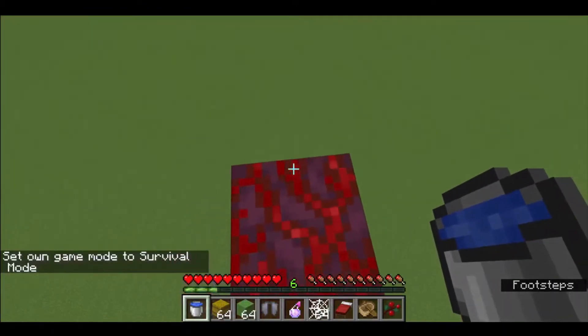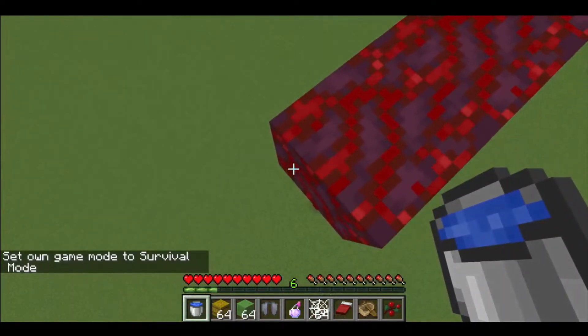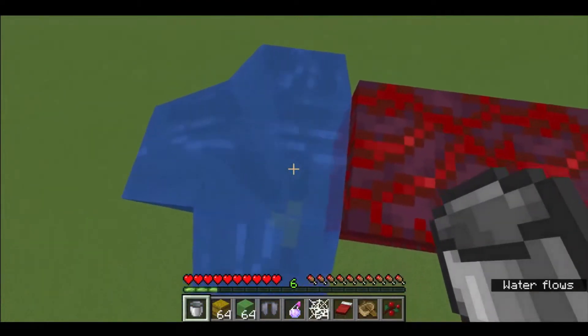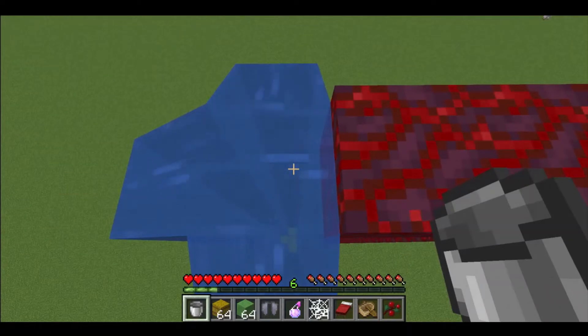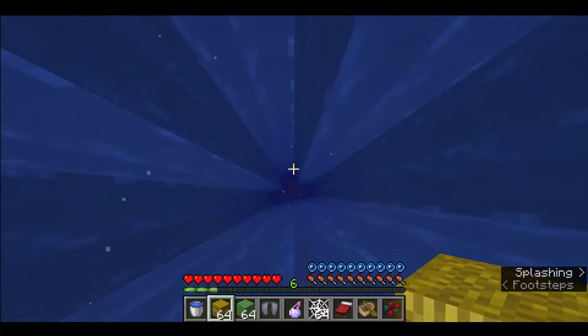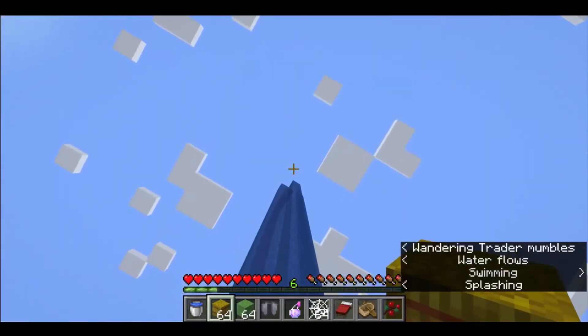I'm going to be showing you guys different ways on how to survive fall damage. Since it's gonna be very embarrassing if I miss the MLG, I'm just gonna place this water down here, take it away, and — you see, just like this, I'm getting down, boom, no fall damage taken.